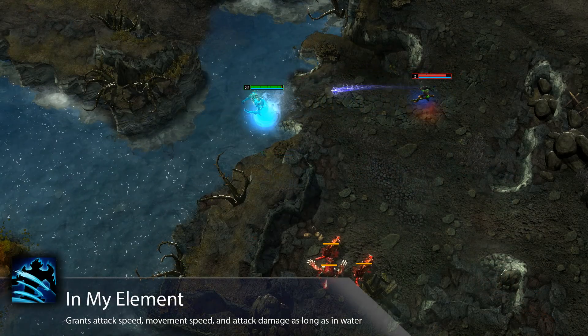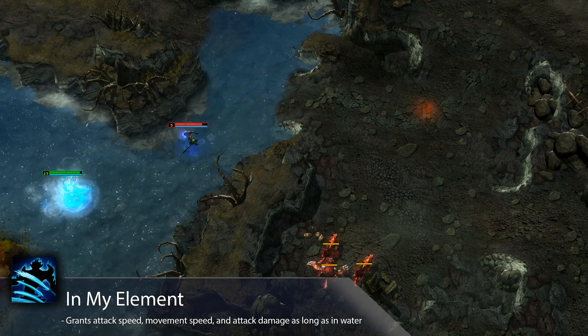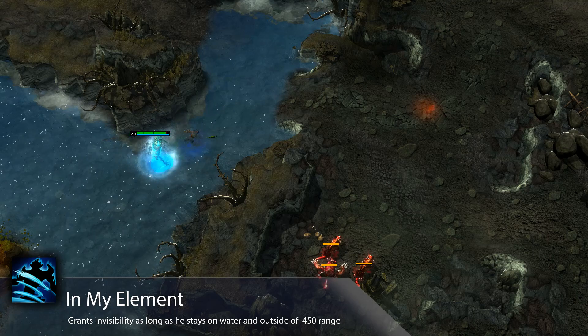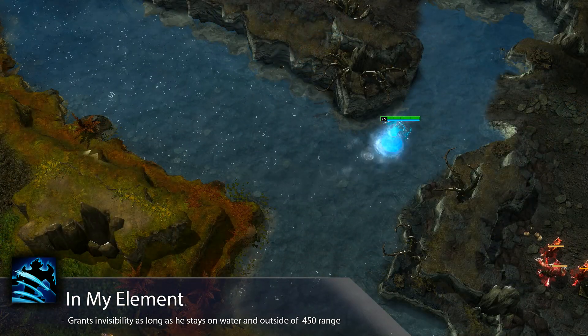Riptide's passive ability, In My Element, grants attack speed, movement speed, and attack damage as long as Riptide remains in water. The ability also grants Riptide invisibility as long as he stays on water and no enemy heroes are within 450 range.